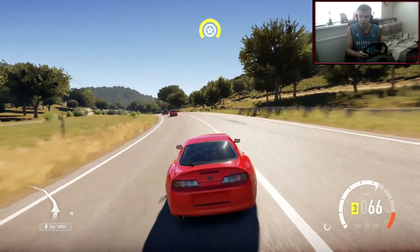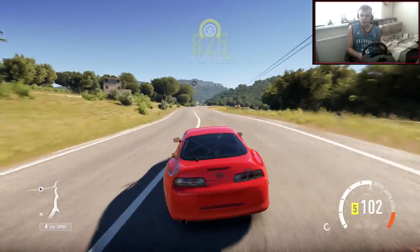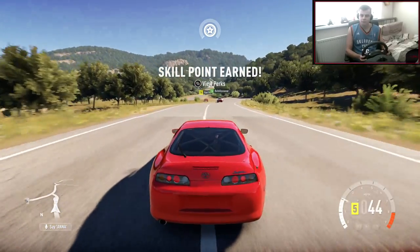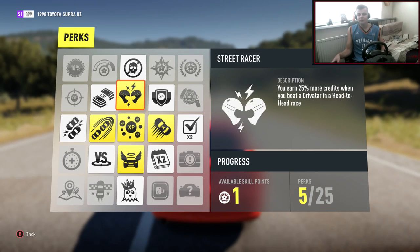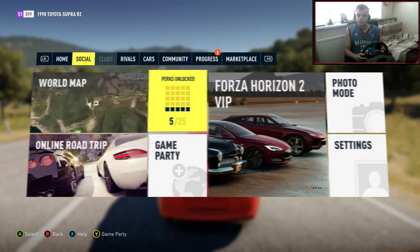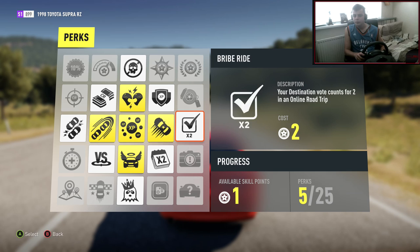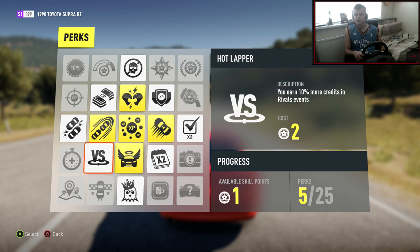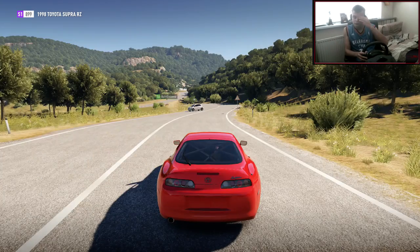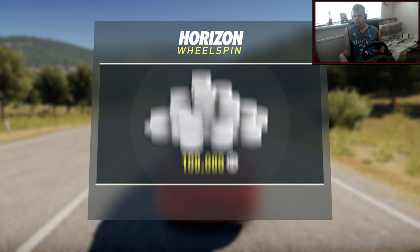This road doesn't look very drift-worthy to be honest, it's kind of a little bit straight. We can get the 2JZ burning, we can get some speed out of this. I've got a spin - if no one has this game, basically when you level up you can get spins. You spin this thing and it gives you a prize. I pressed the wrong button. So you can either have a perk - it gives you skill points so you can get perks. Wheel spins basically spin like a wheel and you win whatever it stops on.